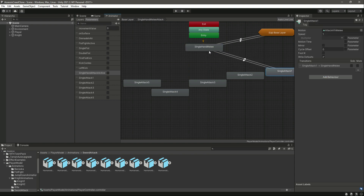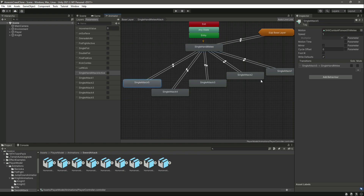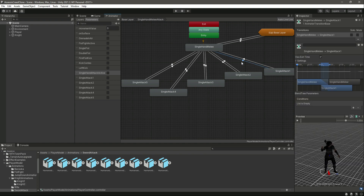Now let's go inside and set the transitions between attack states. Make transitions like this for all of them. Select the first one — remove 'Has Exit Time' and in the conditions select 'Single Attack One', set it to true. Then select the other transition — we don't need to remove 'Has Exit Time' here, just change the condition to false. Then for the next one remove 'Has Exit Time' and select 'Single Attack Two', set it to true, and set the other to false.